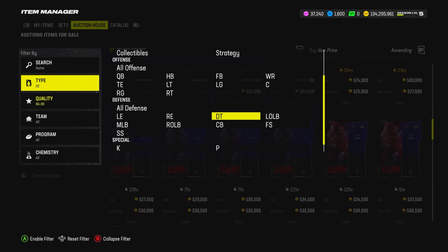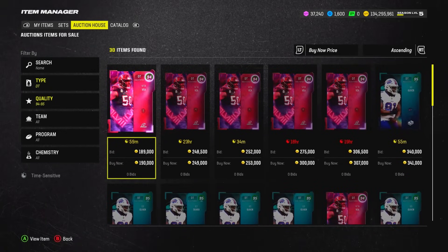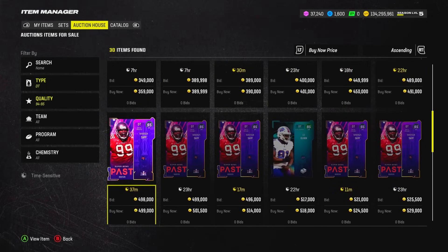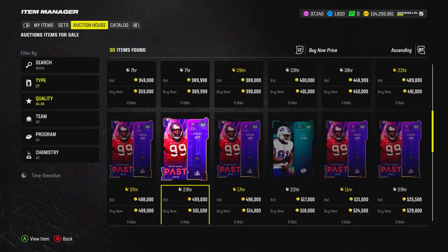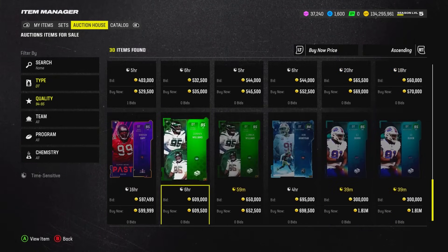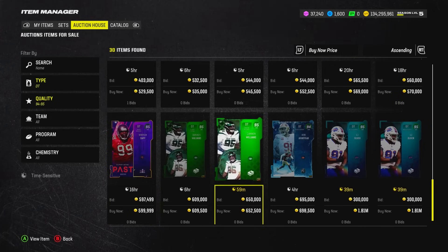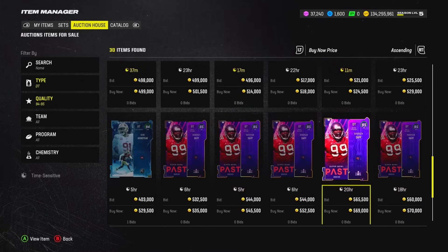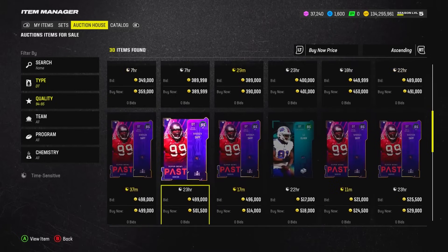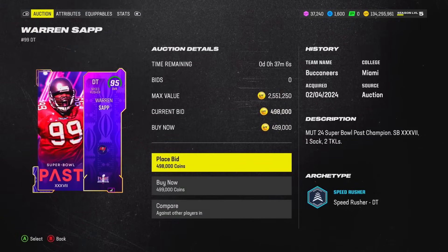The Super Bowl MVP set usually drops a few days after the Super Bowl, and these champions typically go up in price when that happens. It's hard to see another theme team being better than the Super Bowl theme team, maybe until Team of the Year — but that might not be for another month. Warren Sap is a past champion; people are going to need to pick up multiple D-tackles, so let's scoop him at around 500k.